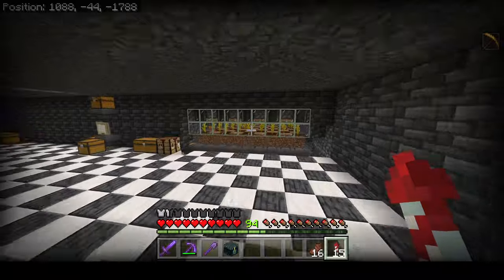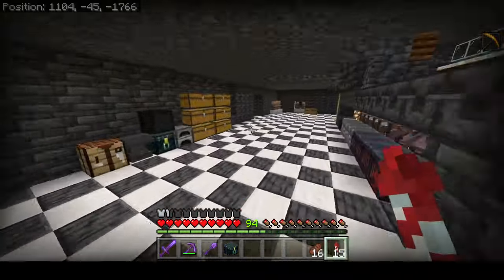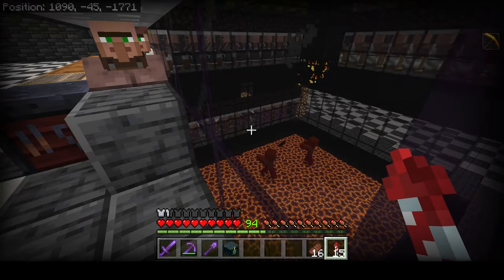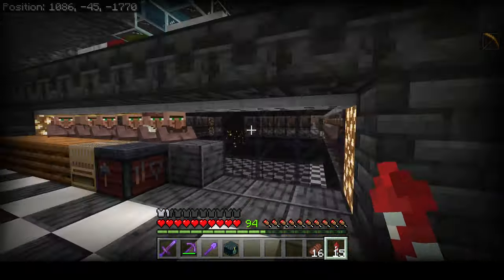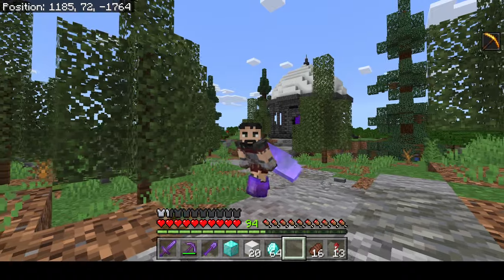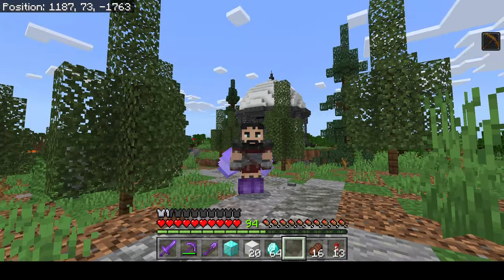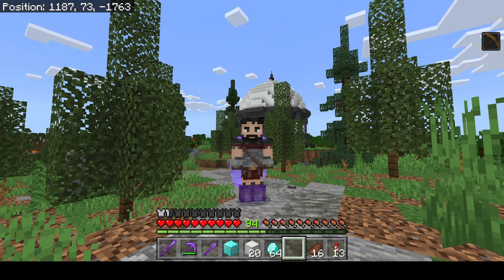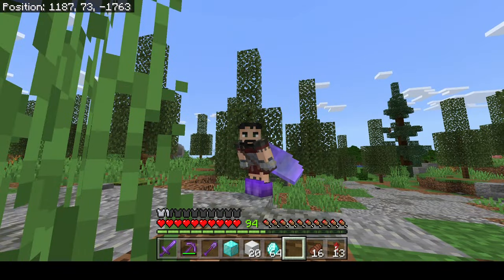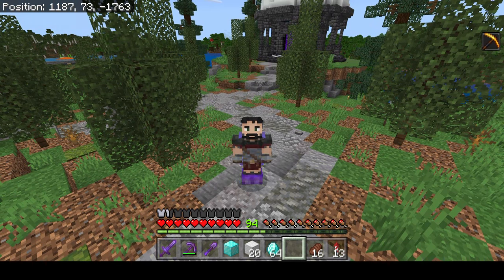We've got all kinds of farms down in this area - a melon and pumpkin farm, a sugar cane farm, an iron farm, the villager trading hall. There's a second level underneath where we've got our cleric villagers so we can use those for redstone and XP bottles. These guys are going absolutely crazy with these farms. I actually just had to use the villager trading farm because BSP needed a couple shulker boxes of quartz - I ended up filling them mostly from the nether since it felt a bit faster.